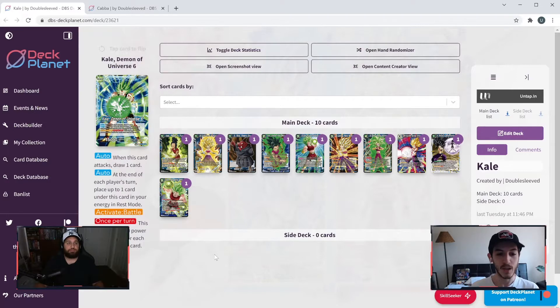On the awaken side, we have Kale Demon of Universe Six — the Universe Six representative of Broly. Auto — when this card attacks, draw one card. Auto — at the end of each player's turn, place up to one card under this card in your energy in rest mode. So this time we're able to do it on either player's turn. If you have a card under your leader at the end of your opponent's turn, you can still ramp, getting that extra energy. There's also an activate battle: once per turn this card gets plus 5,000 power for each card under this card.